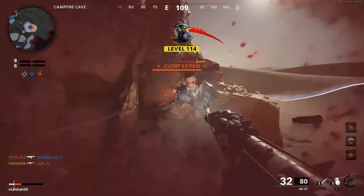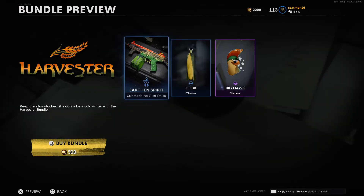If at any time you find the video helpful, please drop a like on it. Today's bundle is called Harvester and it's pretty short and sweet. This one hits at just 500 COD points and features a weapon blueprint, a charm, and a sticker.